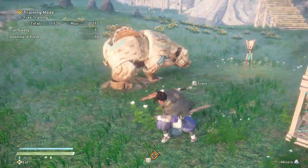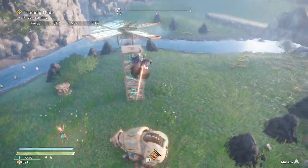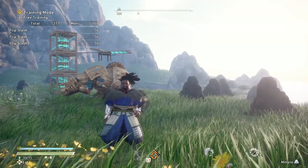Another move you have is the glider move. You will do spinning attacks going down if you jump off of your glider. So that's going to be really nice.